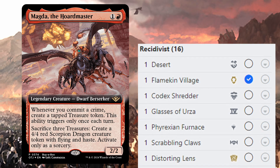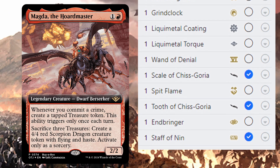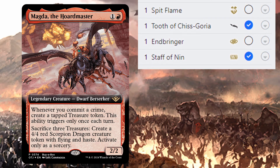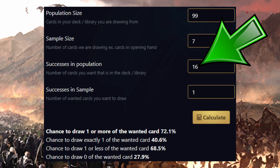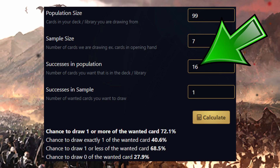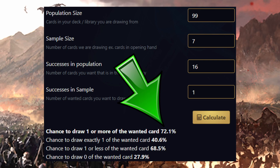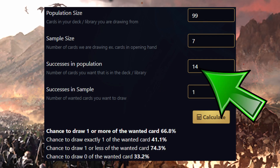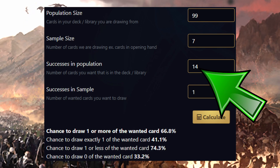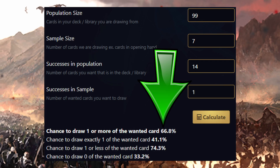The engine of the deck are what I like to call the recidivists — cards that repeatedly commit crimes, like Robert Downey Jr. before the metal suit. There are 16 of them in the deck, which means you've got over a 70% chance of finding at least one in your opening hand. I'd say there's 14 that you'd really want in your opening hand though, which still makes for a healthy two-thirds chance.